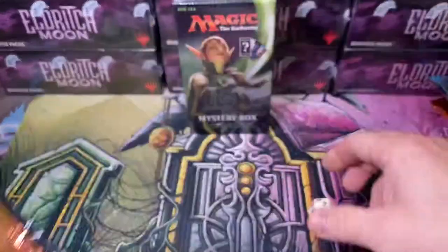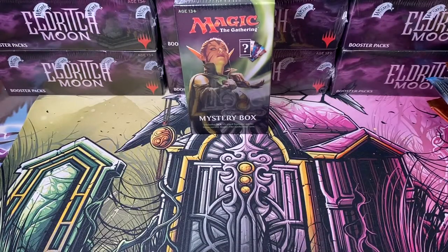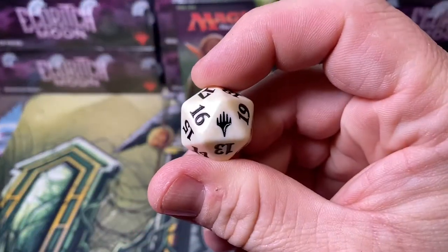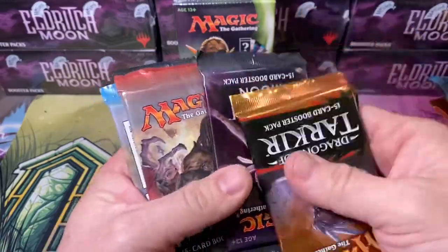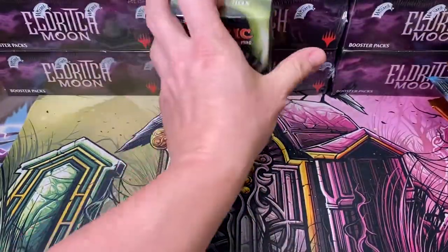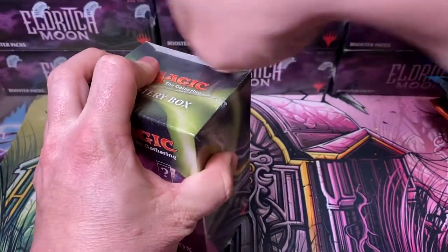Seven - lucky number seven. What is this dice from? This one has a Magic logo. These packs: Dragons, Eldritch, Revolt, Kaladesh, Shadows. And another blue Aether Revolt dice with the same old same old.